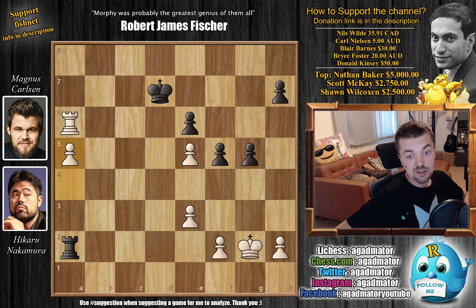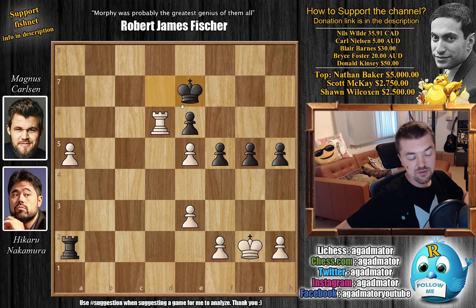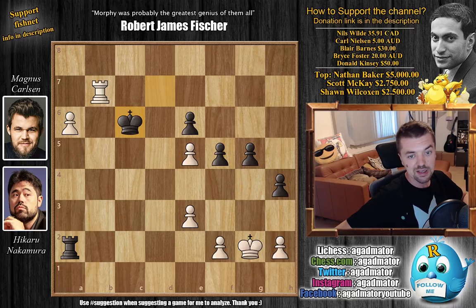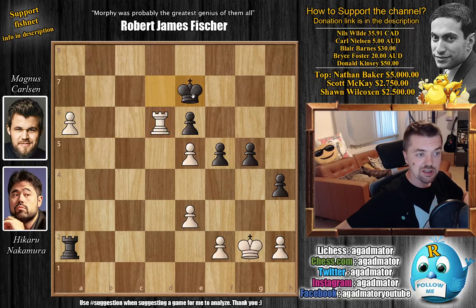So a5, Hikaru starts pushing the pawn, and Magnus starts pushing on the kingside. We have h5. Rook back to d6 with check, and we have a repetition. King e7, but now a6 - Hikaru got his pawn to a6, but the question is how do you get it further up the board, because Magnus is not moving his rook from behind the passed pawn. So we have h4 here by Magnus. And now rook to b6, just trying to create some threats - rook to b7 check followed by a7 is an idea. So king to d7, and now rook back to d6 check. If you go for this check, then just king to c6, and you cannot push the pawn since the rook hangs. Now Hikaru is already down to 1 minute and some 20 seconds, whereas Carlsen has around 2 and a half minutes.